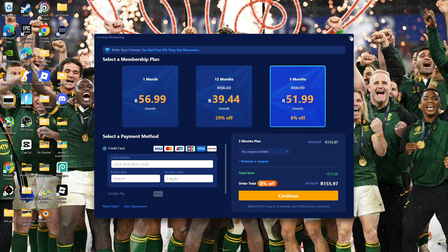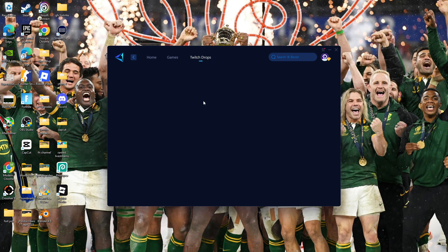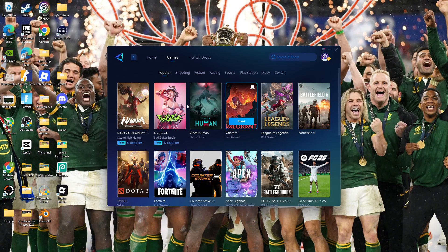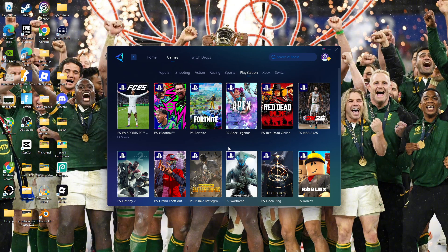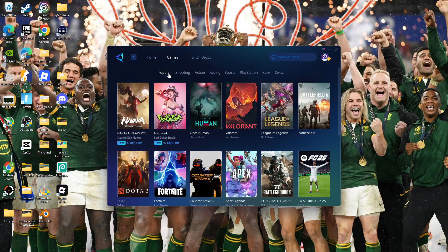If you buy a year or three months it's going to be cheaper, so just keep that in mind. When you come in here you'll see Home, Games, and Twitch Drops. Twitch Drops just tells you which drops they offer — we don't really worry about that right now. When you go to Games, you'll see a lot of games. The games on this side are for PC, and over here you'll see the PlayStation logo for PlayStation, and the same for Xbox and Switch.